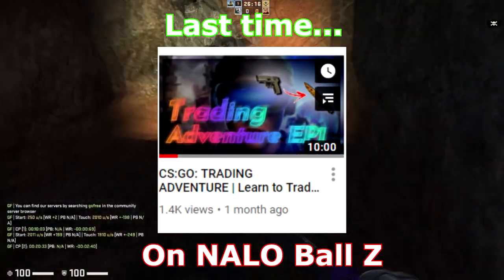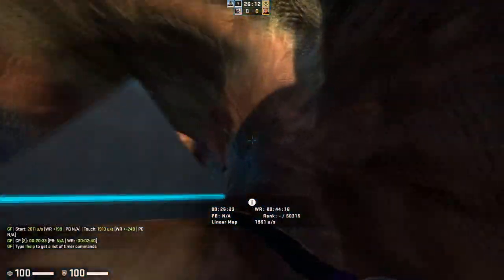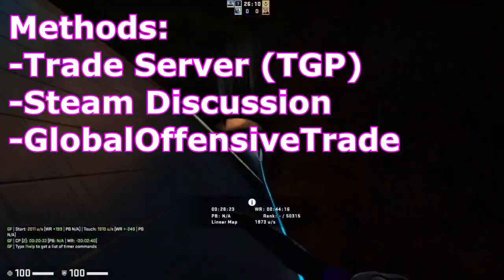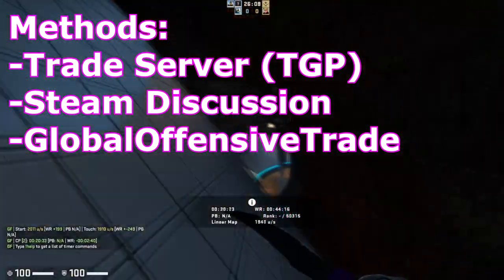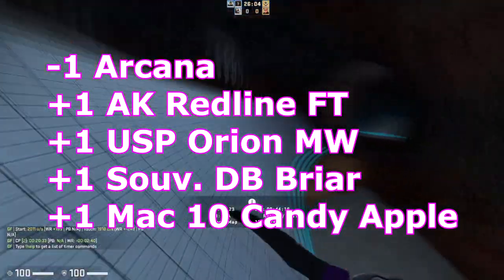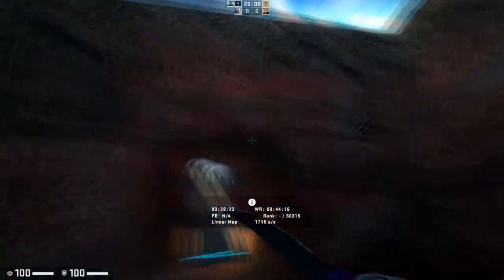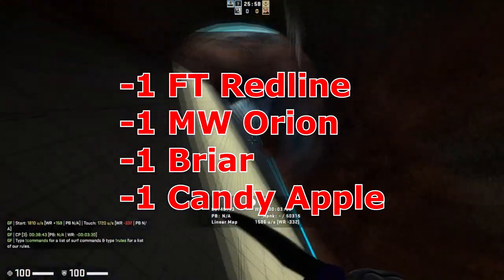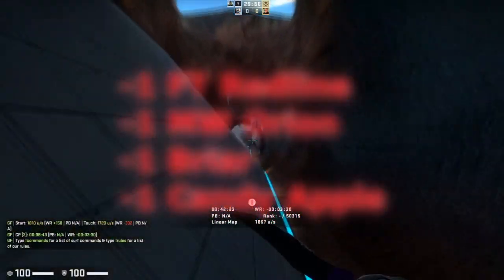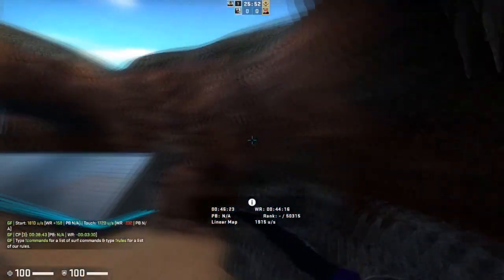A little bit of a recap from the previous episode: I introduced what the series was going to be and told you all about the methods I was going to use. I also gave you guys a quick little trade at the very end of the video where I traded one Arcana for a couple of play skins. I did end up trading those over time since it's been quite a while since that previous episode. Now that I'm making the second episode, we are starting fresh with a new Arcana.